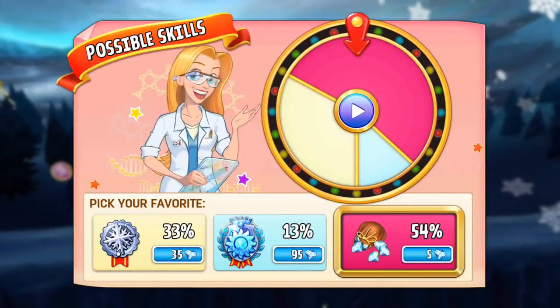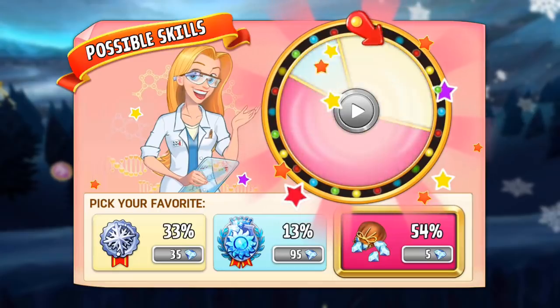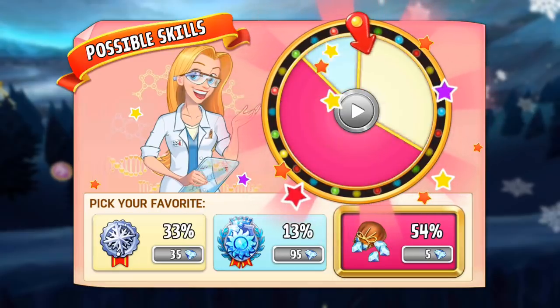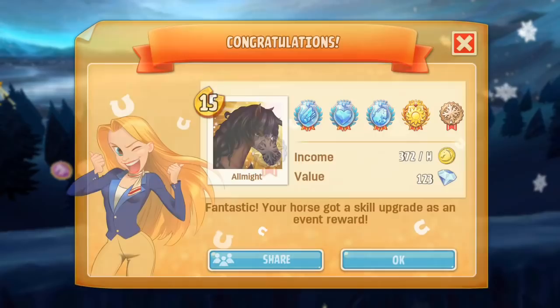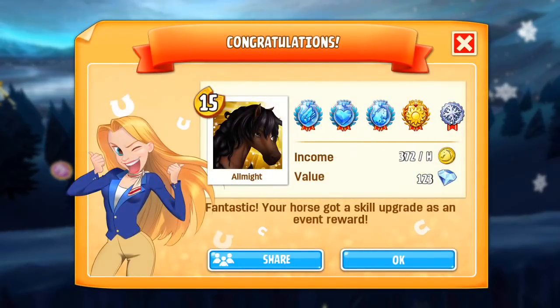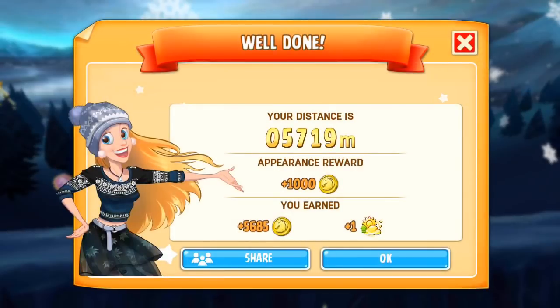Okay, so I've got to another weather milestone here on one of the other steeplechase races, so we really, really, really want that diamond skill. Okay, close, but we got Ice Runner, which is still an upgraded weather skill, so that's going to make him a little bit better on those kinds of racetracks, which would be a benefit to us anyway. I'm just disappointed it wasn't the diamond.